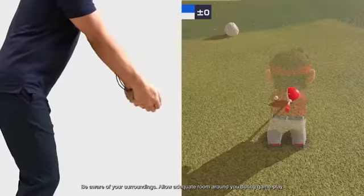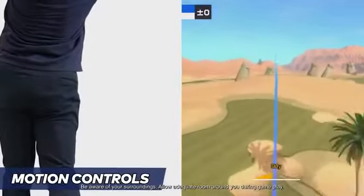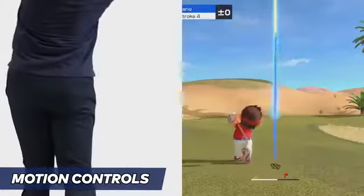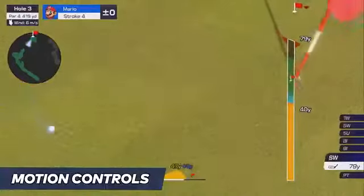In addition to button controls, you can also use motion controls by holding a Joy-Con controller like a golf club. Gently swing the controller to have your character swing in the game, letting you easily enjoy the sensation of golfing.